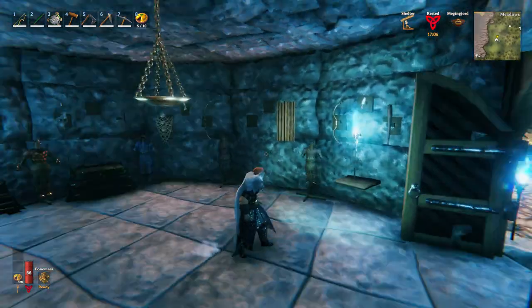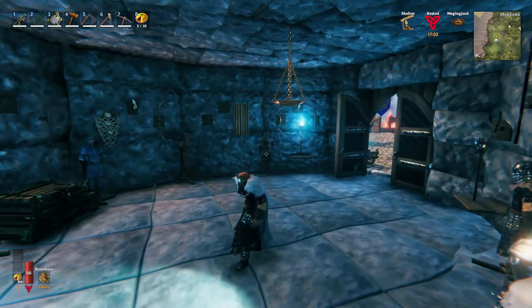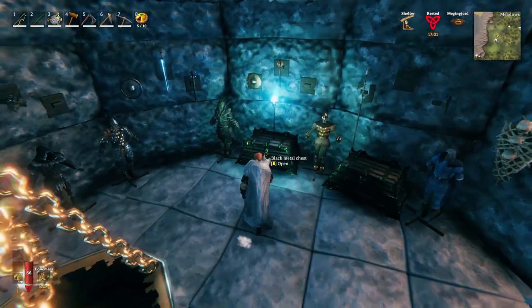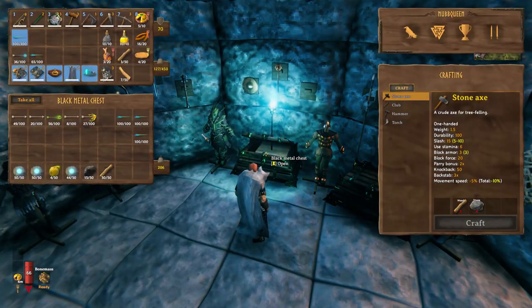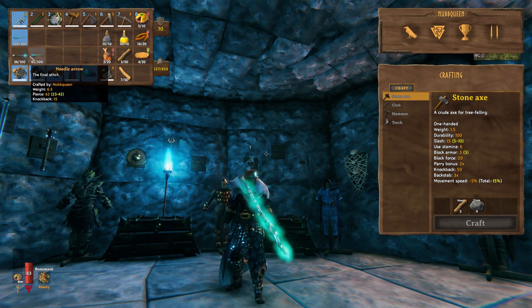You know when you move and you just can't find some stuff that you already know you had? Yeah, this is exactly what is going on right now. Anyway, I'll find it eventually. Also bring our Draugr Fang, needle arrows, and frost arrows to attack Gjall or anything that we can keep our distance from.